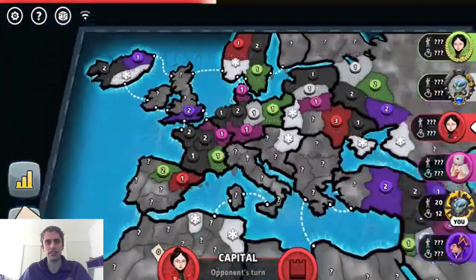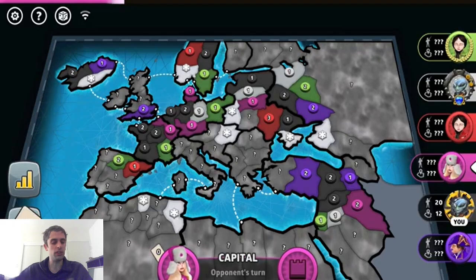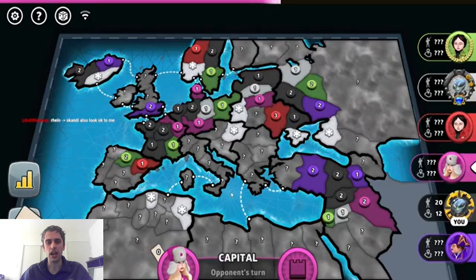Today's game, I have a special treat for you. I have a game from the number four Risk player on the free-for-all leaderboards, Speedster, using his main settings, which is Yorp Advanced, Fog, and Blizzard's Progressive Capital Conquest.